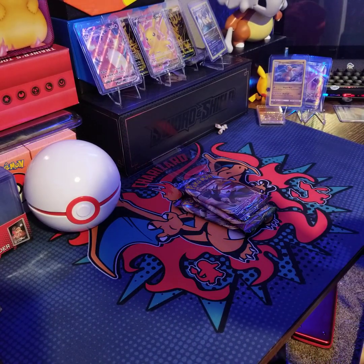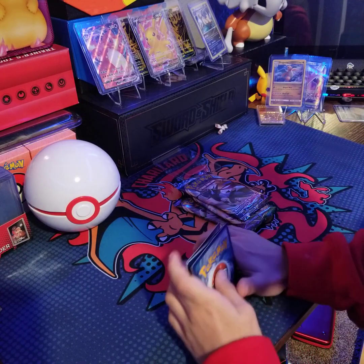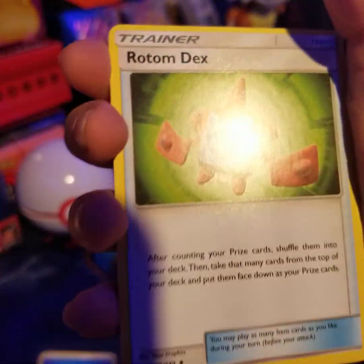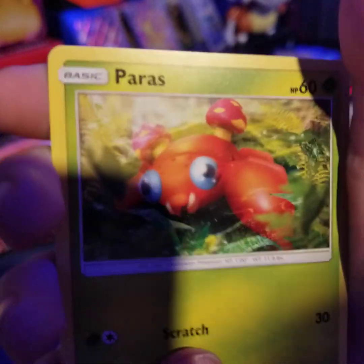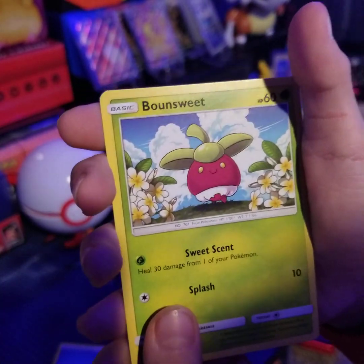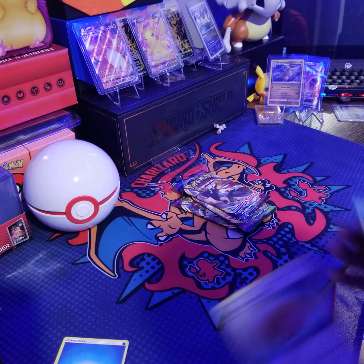White code card! Water Energy, Rotom Dex — what kind of name is that? Great Ball, Pharaoh, Parrish, Lillipup, Bounsweet, Dewpider, Big Malasada, and a holo.